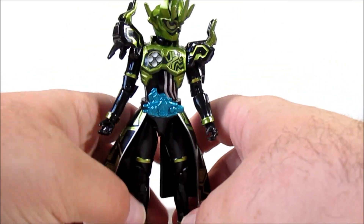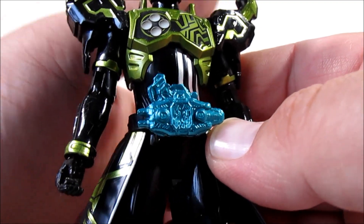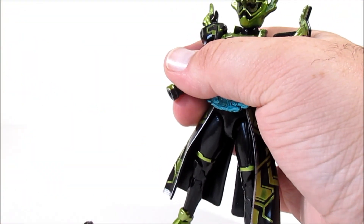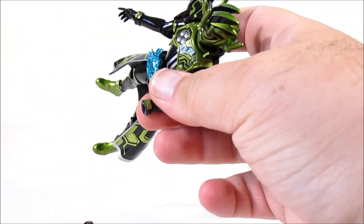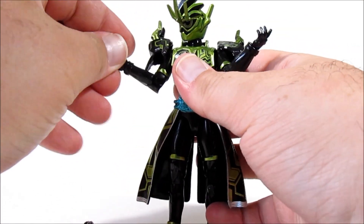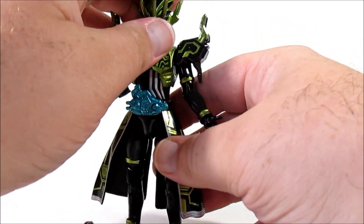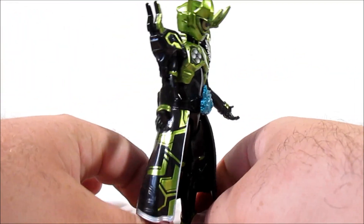The Buggle Driver is picked out in a very nice metallic turquoise with a fair amount of detail, including an inserted Gashicon. In terms of accessories, all he really has are a pair of splayed open hands which can be used for all manner of gesturing and taunting - to make him look nonchalant, menacing, aloof, battle-ready - that kind of thing.